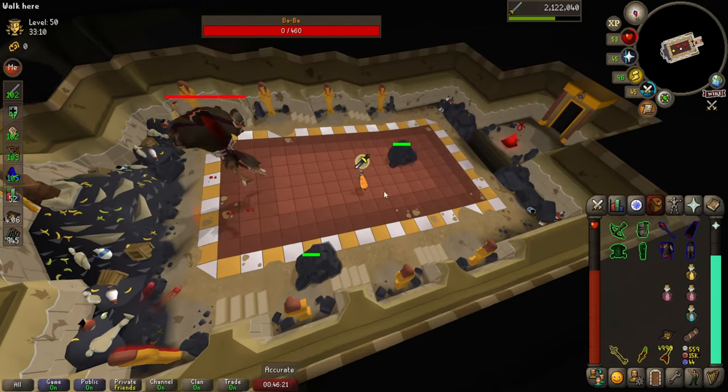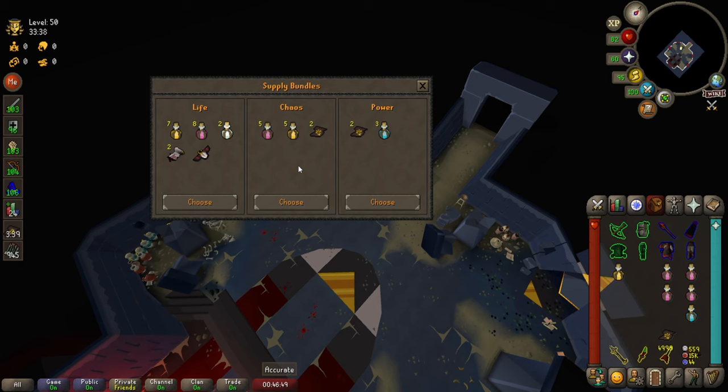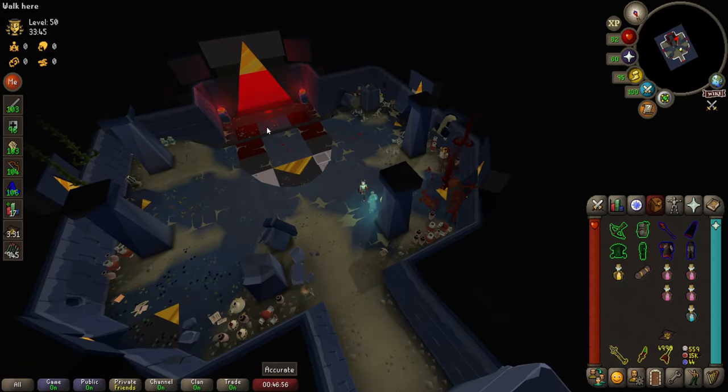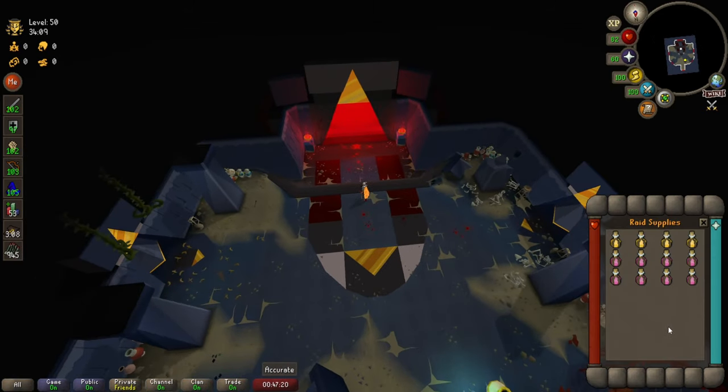We killed another 2 bosses, which means our helpful spirit is there again to give us aid for the main boss fight. If you still have salts I'd advise taking the life supplies — you've reached this far and you really just want to make sure you're going to survive and finish off the raid. Of course once you get more comfortable with the raid you'll start taking chaos and power more often.